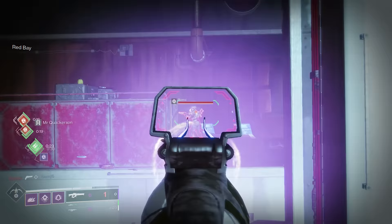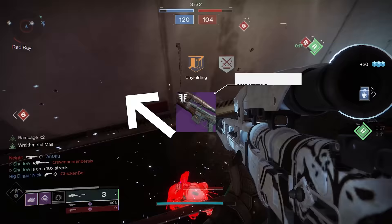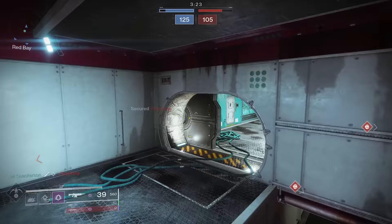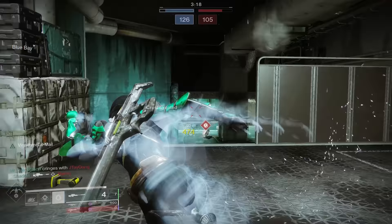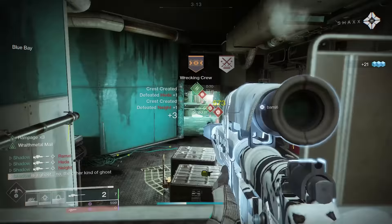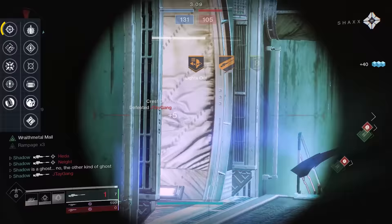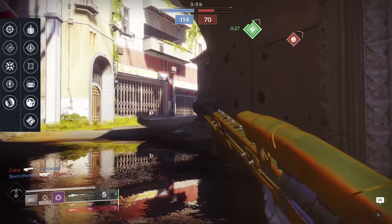Bite of the Fox is a legendary 72rpm sniper in the kinetic slot. It drops from the Iron Banner, and because the Iron Banner is only around about once a month, it can be difficult to grind for a good roll. If you manage to get a good perk combination it can be very deadly. I find the third column of perks pretty funny because Snapshot — the king of all sniper perks — is put in there alongside things like Hipfire Grip and Threat Detector, which do literally nothing for a sniper.